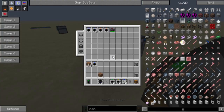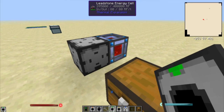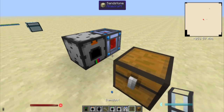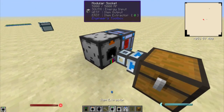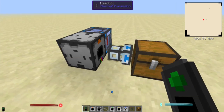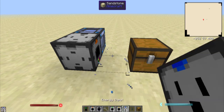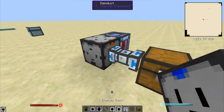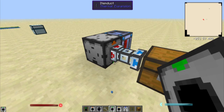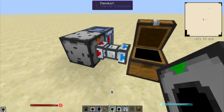There is stuff stuck in the inventory, so I can use an item output. Slap that on there, slap that on there, slap that on there — we'll just pull all the rest of it out of there. There it all is.